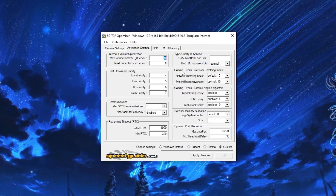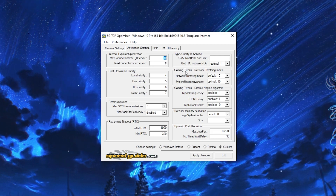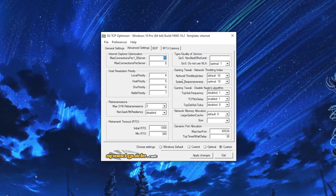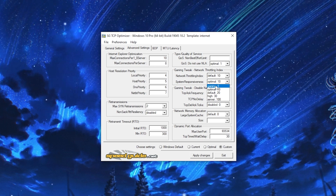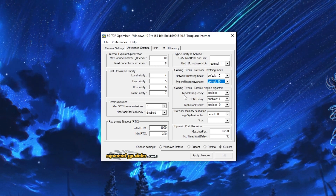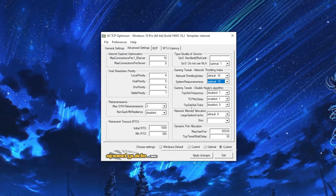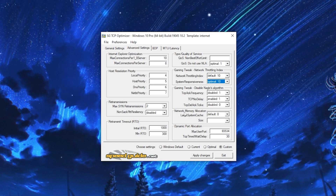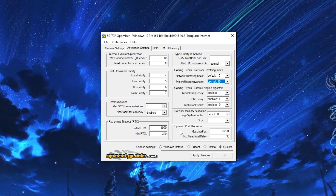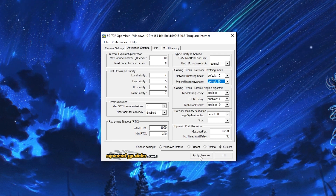The most important settings are Gaming Tweak and Network Throttling Index — many YouTubers get these wrong, causing high ping and packet loss. Set Network Throttling Index to Default. For System Responsiveness, use Optimal/Normal rather than Gaming Zero. Under Gaming Tweak: TCP ACK Frequency set to Disable, TCP No Delay set to Enable, TCP Dell ACK Ticks set to Disable Zero. Large System Cache set to Default Zero, Max User Port set to 65534, TCP Timed Wait Delay set to 30.